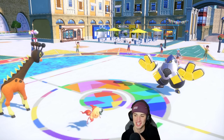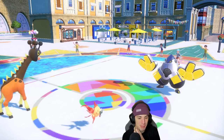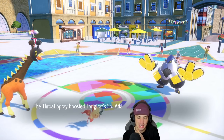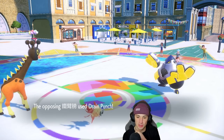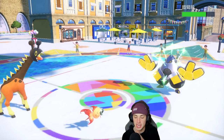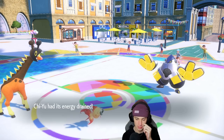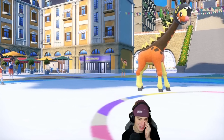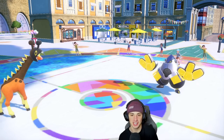Oranguru gets shredded. Let's see what they go for — maybe a Swords Dance. We popped Throat Spray so I could Psychic, but I know it has Assault Vest so it'll soak. They just go for a Drain Punch — which just KOs me. See you later, gone. Absolutely ripped in though, you get stomped on. That hurts a little bit.